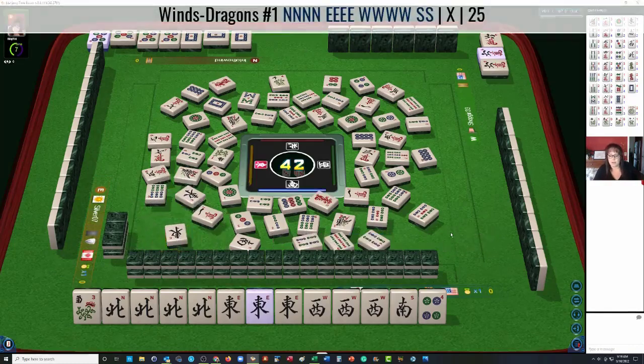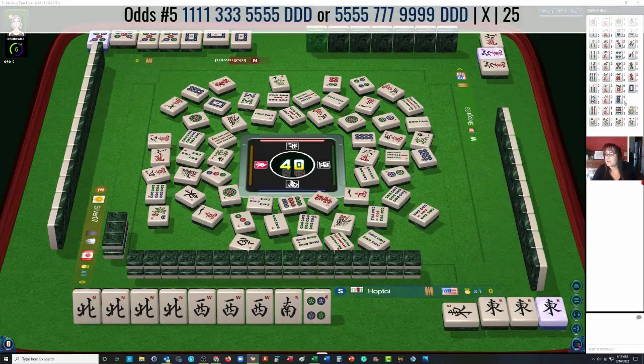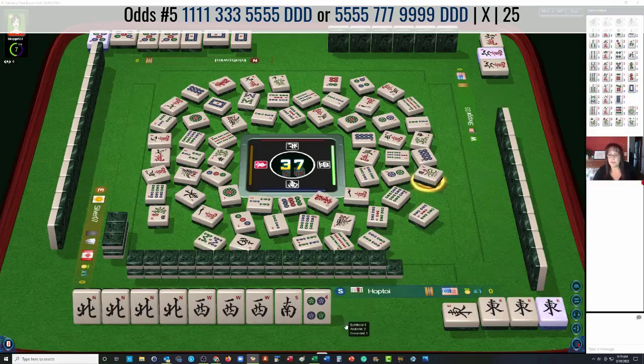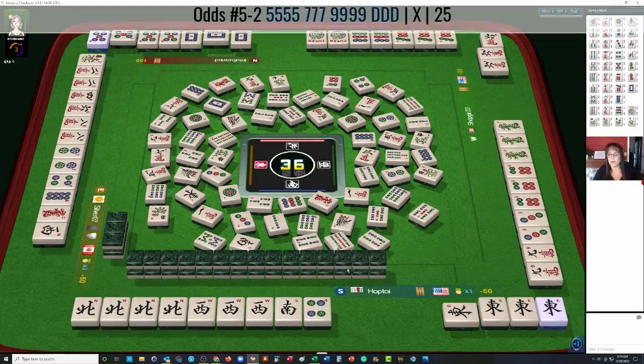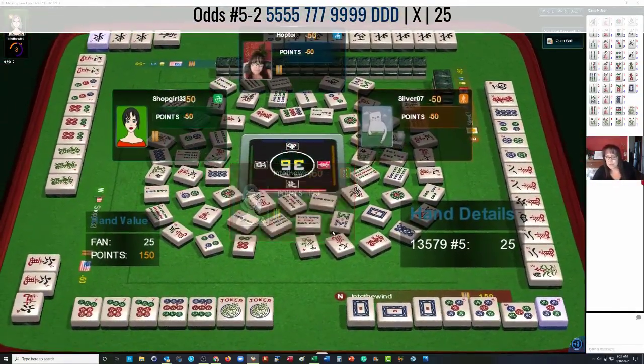We're committing to the first hand. We're going to let the flower go — that's the riskiest tile we have. Five-seven-nine, five-seven-nine dot. That's a possibility because there are no seven dots out and only one nine dot out. For one-three-five, the one dots are out and two-three dots. So my guess is they're playing five-seven-nine dragon. Let's let the eight bam go. We still need a west and everybody knows it — anytime you have an east out, likely the player needs a west too. We got a winner and someone held our west. Let's see what we have — five-seven-nine dragon. Five-seven-nine dragon. Just as I predicted.